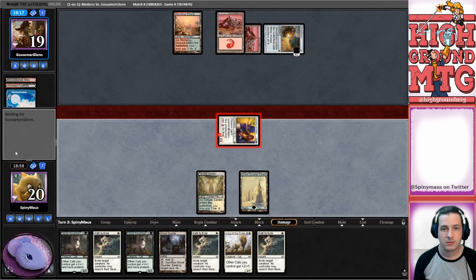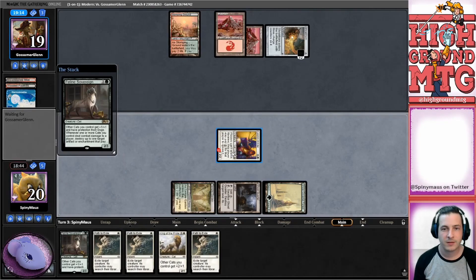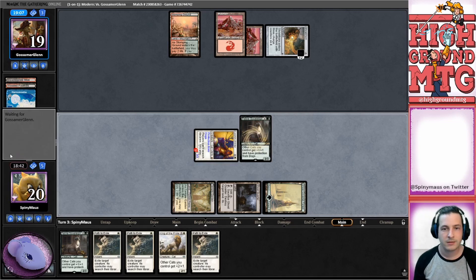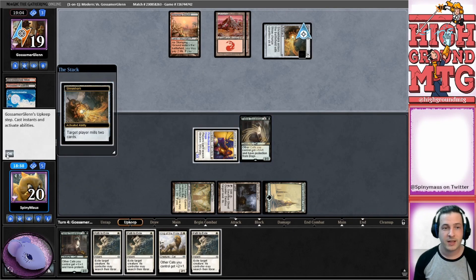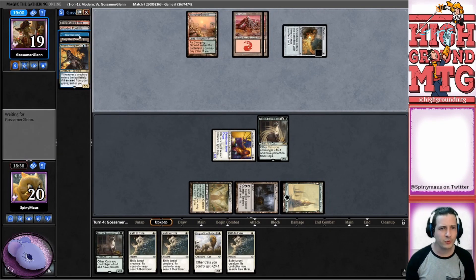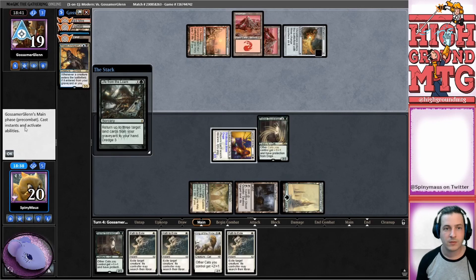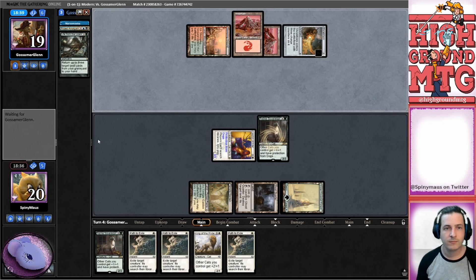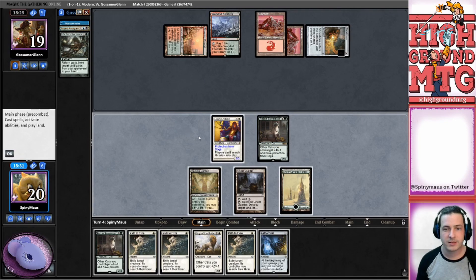We'd really like them to tap one more land but they're not going to. We're gonna get down a Lord since they have three mana - not super warrior anyway. And protection from dogs, so no dogs. We're gonna mill some more cards - let's pull out their yard, there's an Amalgam. I'm really surprised they blocked with the Narcomoeba - not sure what that was about. We don't have any flying blockers. Life from the Loam.